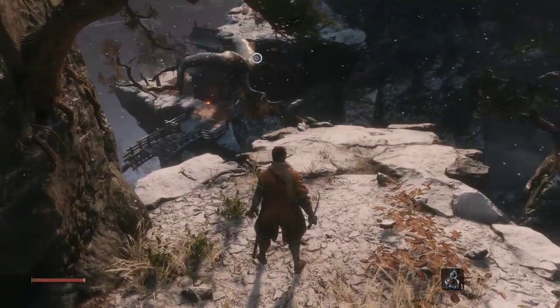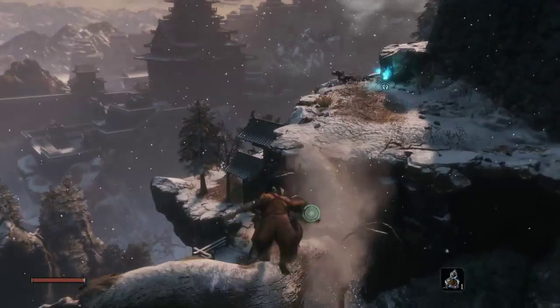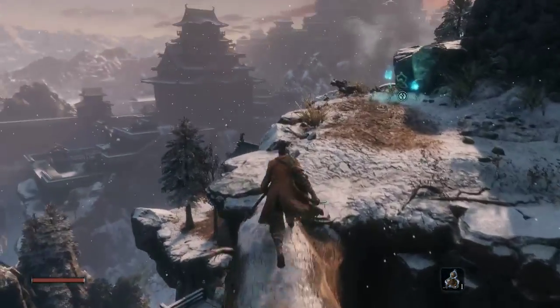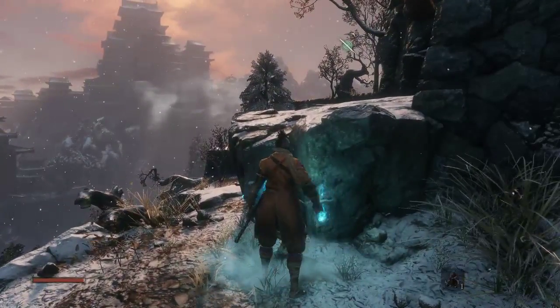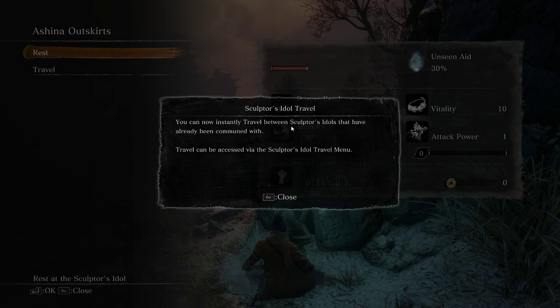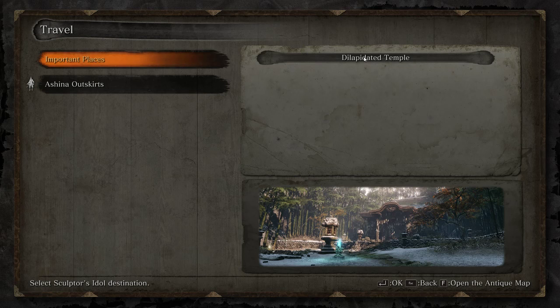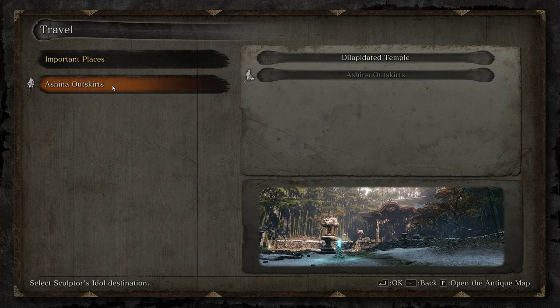Ashina Outskirts. Sculptor's Idol — you can now instantly travel between Sculptor's Idols that have already been communed with. Travel can be accessed via the Sculptor's Idol travel menu. I can go back to the dilapidated temple, or I can go to the Ashina Outskirts.